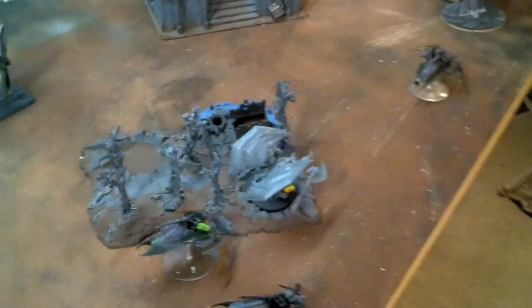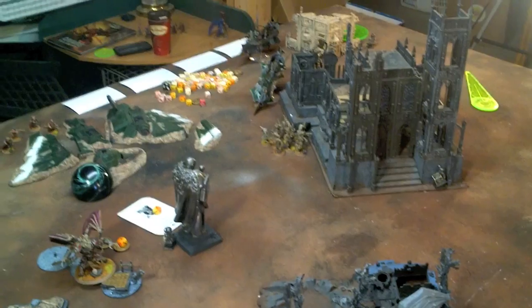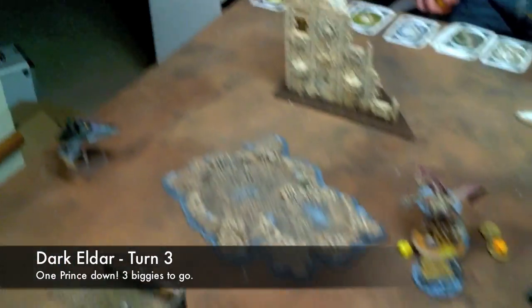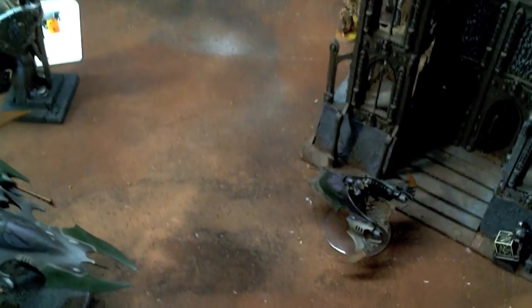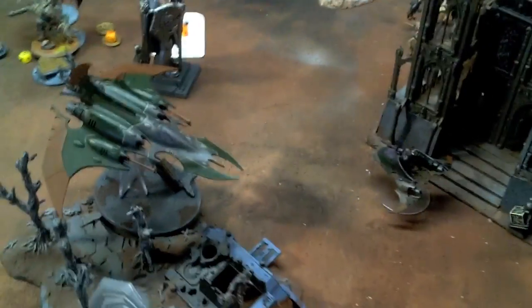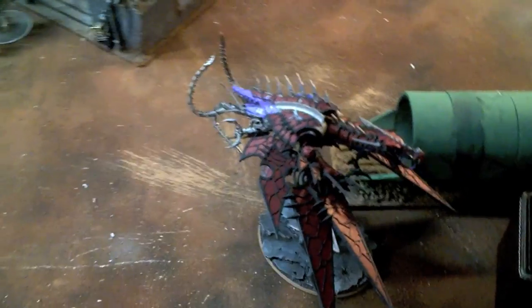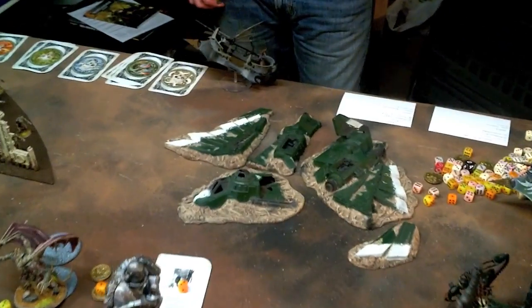The Demon Prince tried to Vector Strike that Venom and failed. We have Dark Eldar turn three going on with Fateweaver off the board and basically everything else committed. This Venom and this Venom took out the wounded Demon Prince. While another Venom combined with the Trueborn that moved up put two wounds on that other Demon Prince. The Razor Wing put two penetrating hits on the Helldrake, but thanks to a four-plus invulnerable save from the Warp Storm table, the Helldrake is fine. The Trueborn got out to try and shoot it as well but failed to hit.